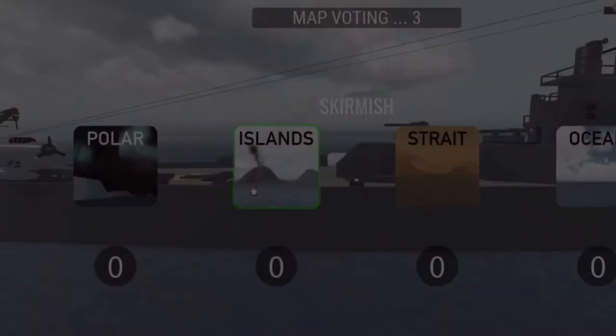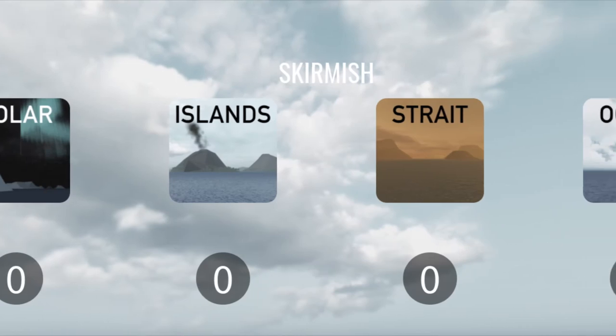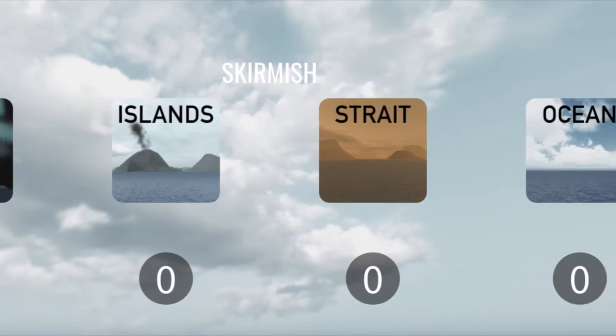At the start of each skirmish round, each player can vote on what map they want to play. The map with the most votes is selected. There are a total of four maps: Polar, Islands, Strait, and Ocean.